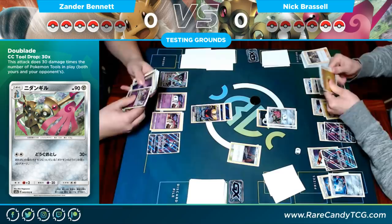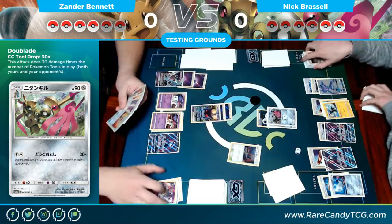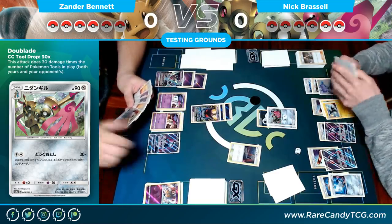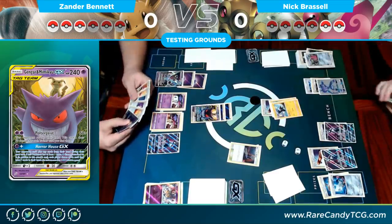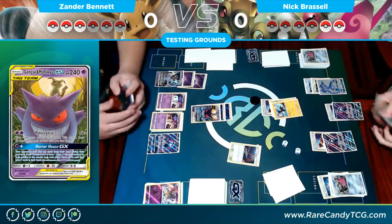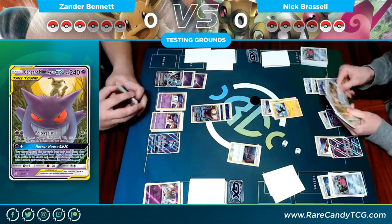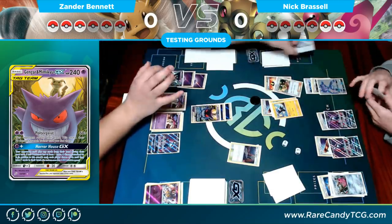There's a Dawn Wings Necrozma — I could use Moon's Eclipse GX this turn if I get access to another Psychic energy, but it appears I don't have anything and my hand isn't even that good. So just a Poltergeist for the knockout. I go down to three prizes, hoping to get something that lets me attack next turn. I get the Acerola off the prizes — that'll be really good if he cannot one-shot me to end the game. A Guzma on his side still ends the game but he's been binning Guzmas just to get through his deck.